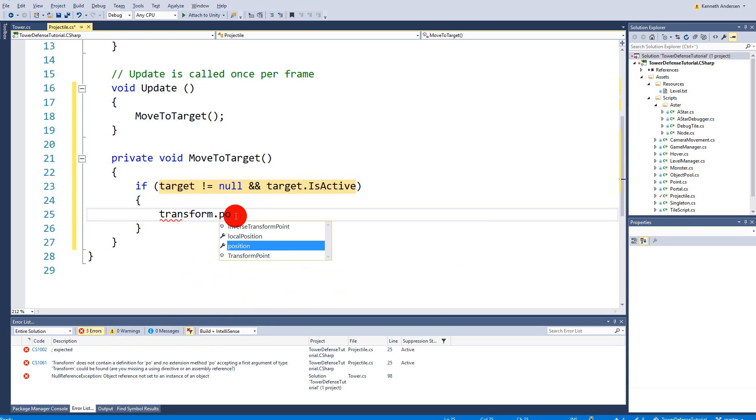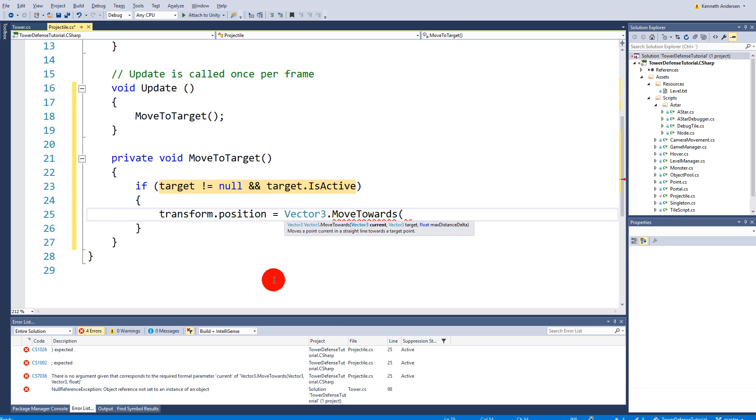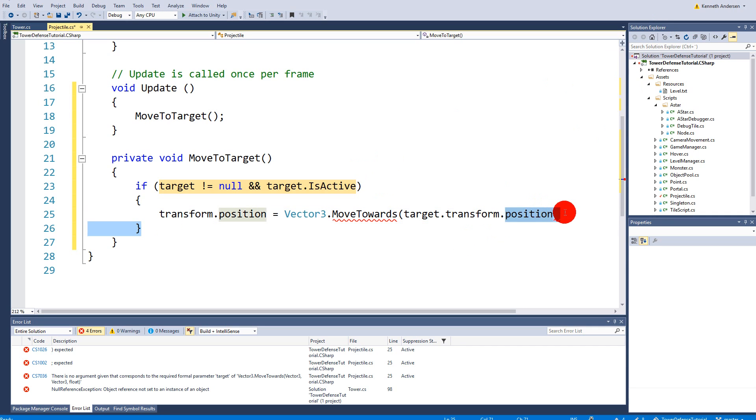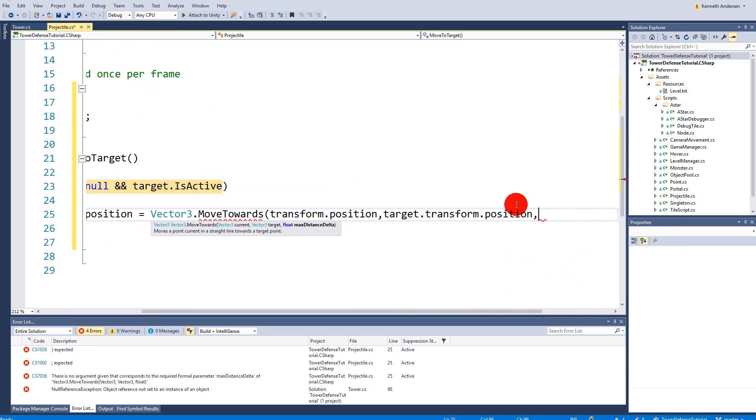If we have a valid active target, we move towards it. Set transform.position equal to Vector3.MoveTowards. The current position is transform.position, and the target position is target.transform.position.